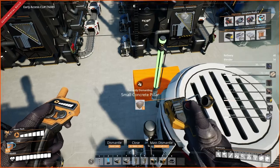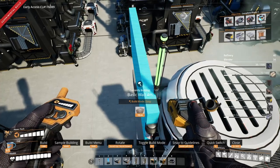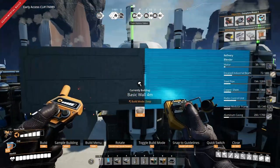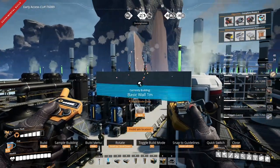I'm going to try and line this up so it's just in the middle — right there. Now what we're going to do is grab a one-meter wall, same thing under here.